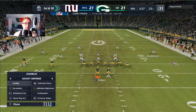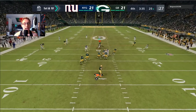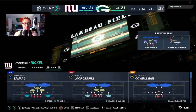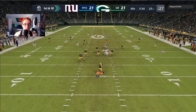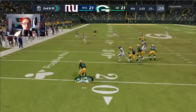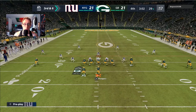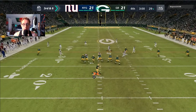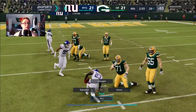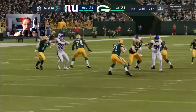He takes the kickoff for a touchback. First and 10 with 3:37 left — I should have had a pick on his inaccurate throw. He runs Cover 4 Show 2 on the screen pass, we get him down for about four yards. Third and six: I run Cover 3 with a linebacker and defensive lineman mayhem blitz on both sides. We bump Davante Adams and Logan Ryan gets his second pick of the game with 2:55 left.